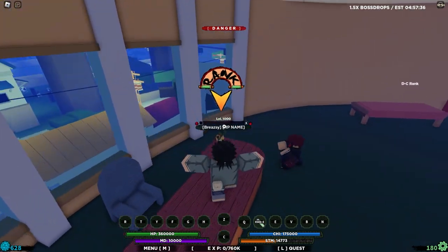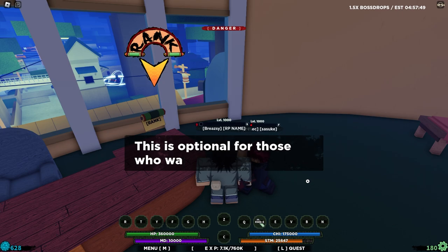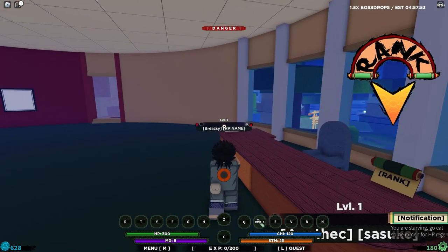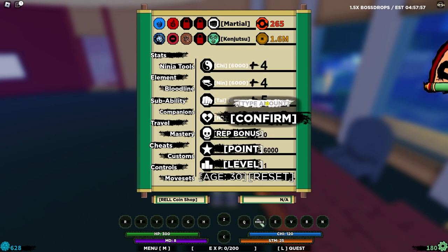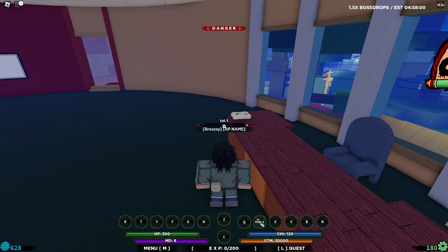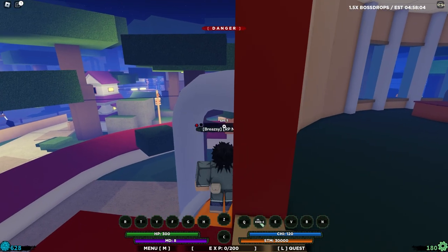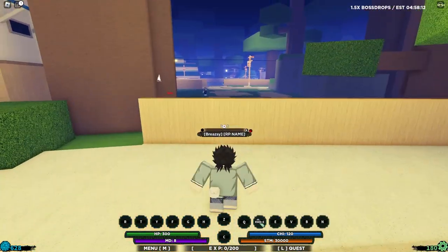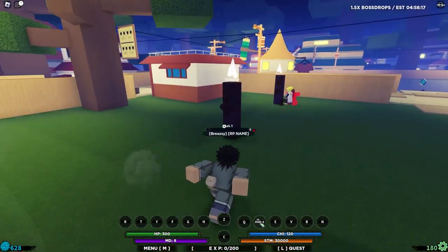Here we are - let's rank up real quick because we are going to be SB which is amazing. I accidentally leveled up my boost Genji to level 11 but there we go, we've ranked up so we're back to level 0. Let's start by putting straight 6 stars into taijutsu. When you hit S rank you max out all your stats, so I put it all to taijutsu so I can grind the logs a lot quicker.